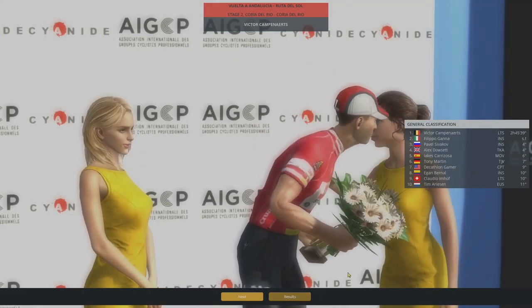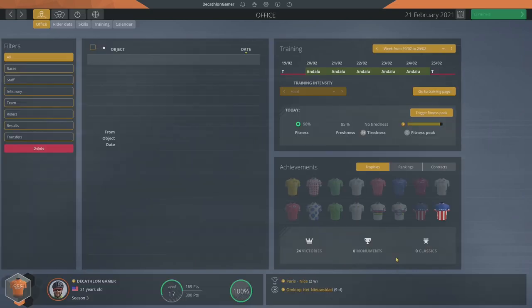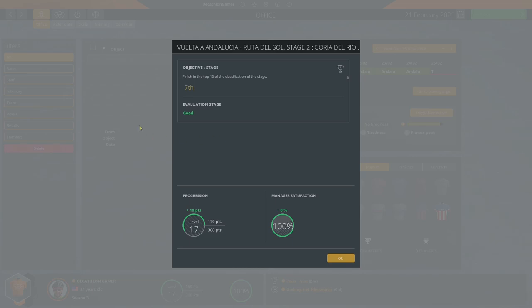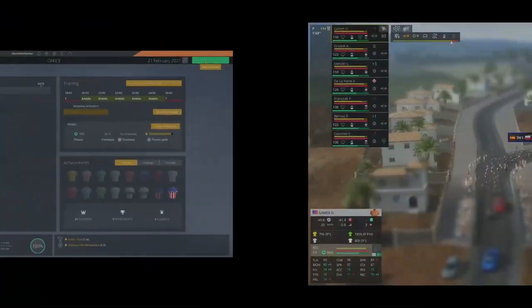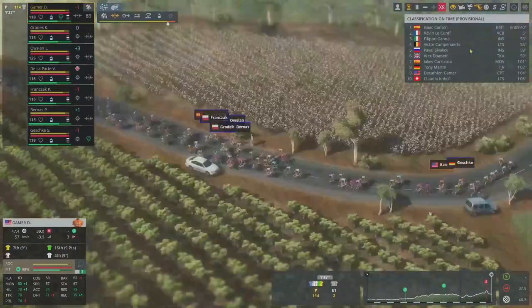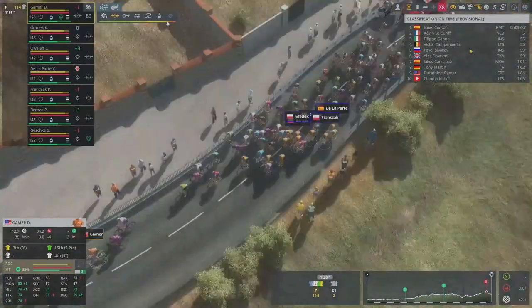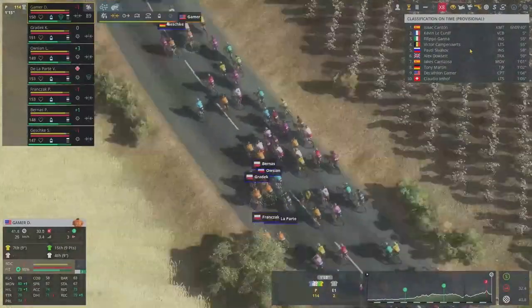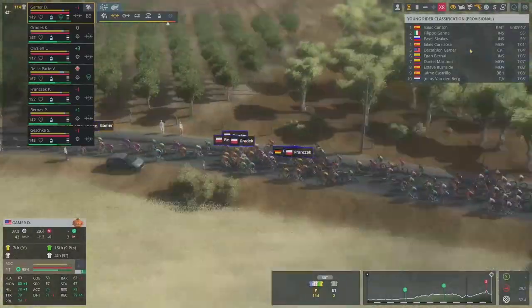Campenaerts is in the GC lead ahead of Ganna, ironically — it's weird how that works sometimes. That's a good evaluation worth ten points; we're not too far off from the next level now, and also not too far off from a fitness peak. So we're at Stage 3 of the Vuelta Andalusia, and even though this stage is almost completely flat, there's only one categorized climb the entire day.